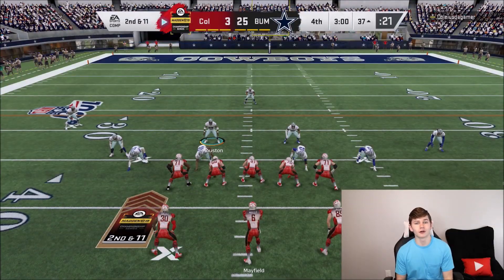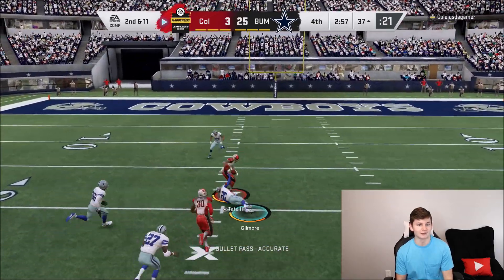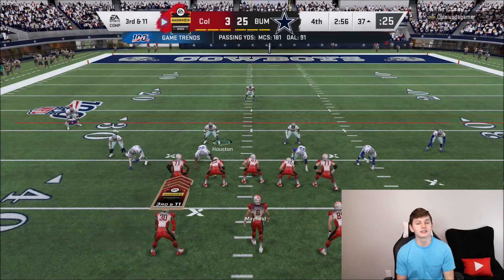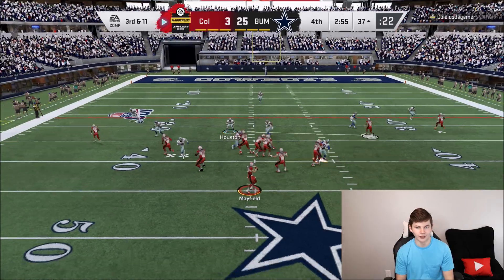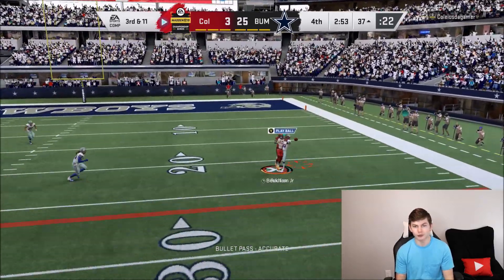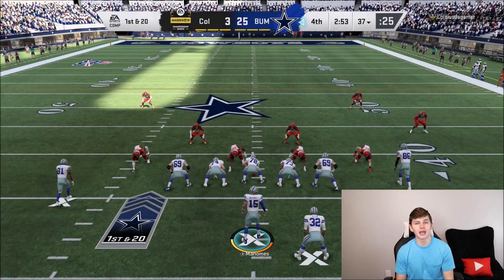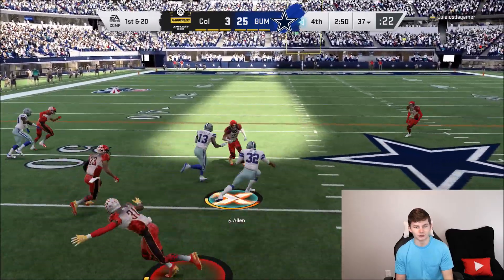The 4th quarter just started and we're up by 22 points. All we have to do is not turn the ball over — no pick sixes or fumbles — and we should win. It's essentially 3rd and 11, basically 4th and 11. He throws an out route and it's incomplete — turnover on downs. I'm perfectly okay with running the ball twice and just punting it back; I don't care to run up the score. Just trying to chew the clock out here with a W.